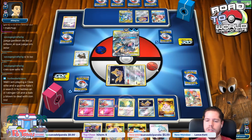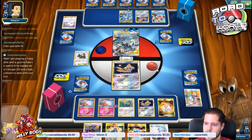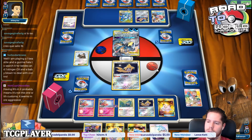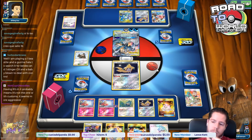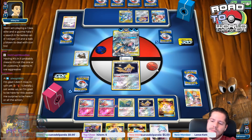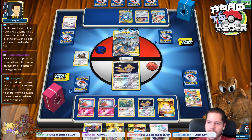We flip heads on Snack Search, so let's top deck Acro Bike to dig deeper into the deck. Having Ends probably means no custom catchers. One Beast Ring — how does Beast Ring help you for Keldeo? Oh, for the regular Keldeo — yeah, that's fair. Cart Envoy also works.